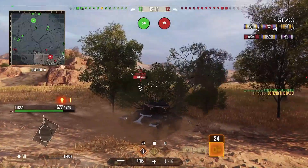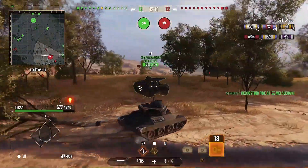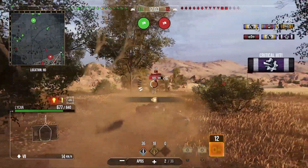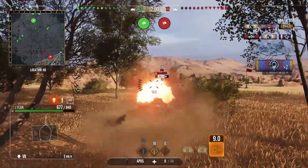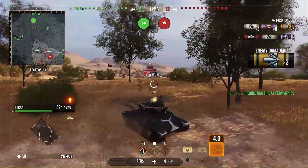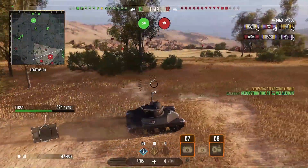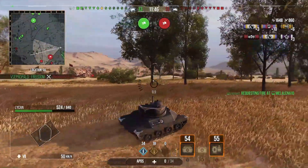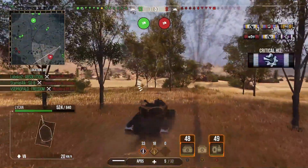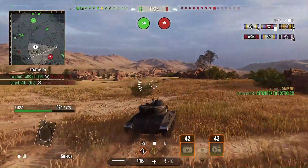An LTG comes over to light us up and unfortunately manages to get a shot into us - we're not able to get one into him in return. We're poking up to see if we can get a couple of shots into him, and we're really lucky with the RNG. I was just RNG-ing in there to try and not stay up for too long. We see the LTG and get another shot in, but he gets shut down by our Absolution.